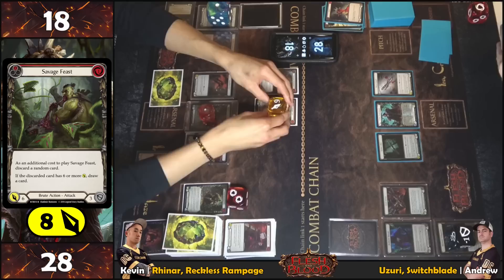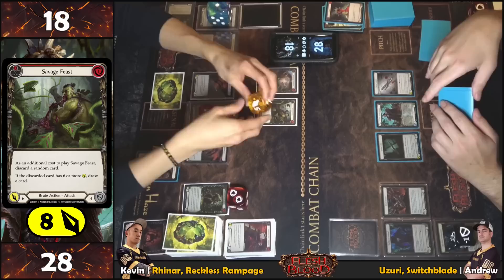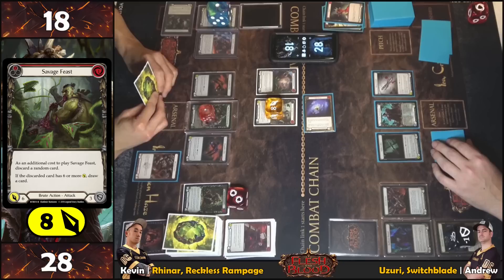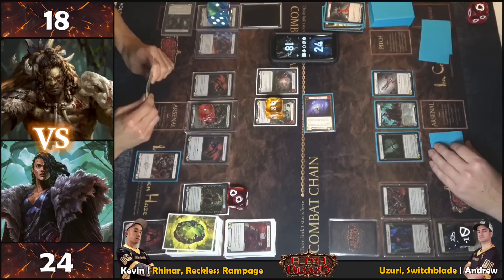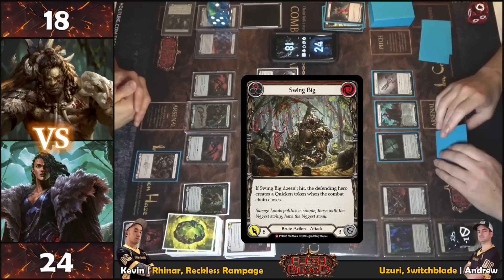Covering four — no sink. No reactions. Covering four. With the last action point and two floating, swinging big — Quake Club — coming in for eight. Taking seven with no reactions. Closing the chain.